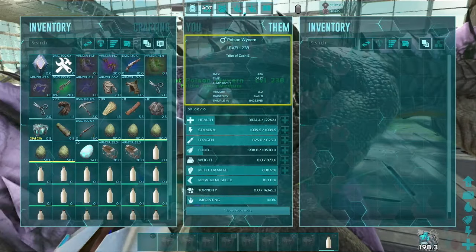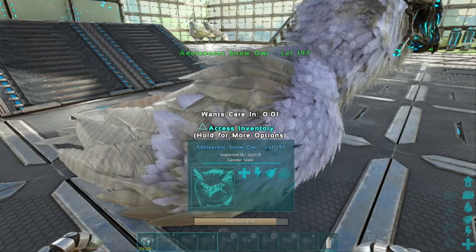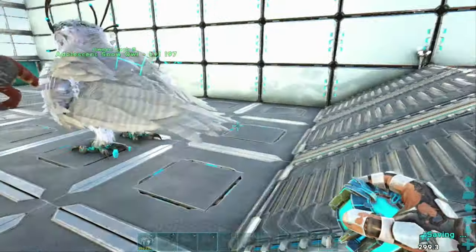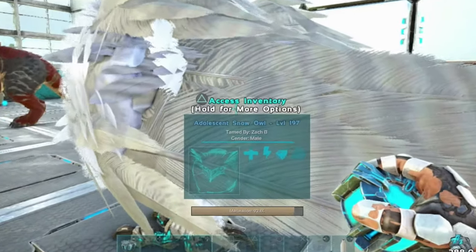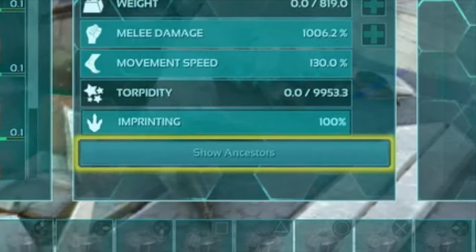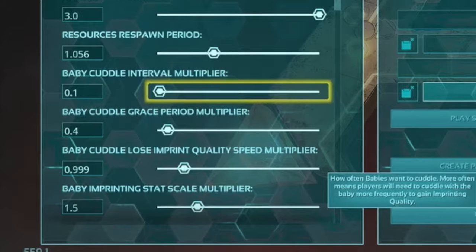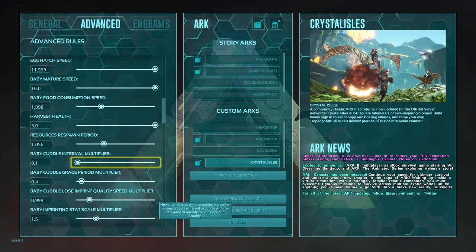The wyvern is actually only 50% grown when we fully imprint it, and the snow owl is just about 85% grown. I didn't even get the imprint ready the first time — I had to put it in a cryopod two different times in order to pull it off — and I was still able to imprint it 100%. So as long as you guys are paying attention, you're not going to have any problem at all. One round, one imprint, 100%.